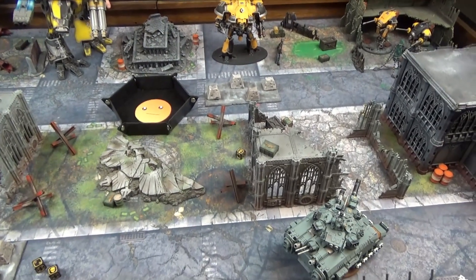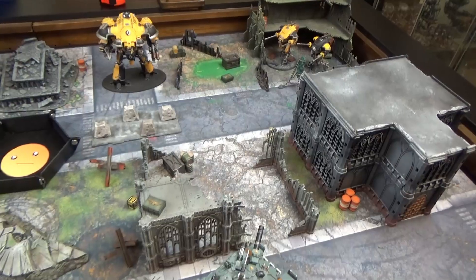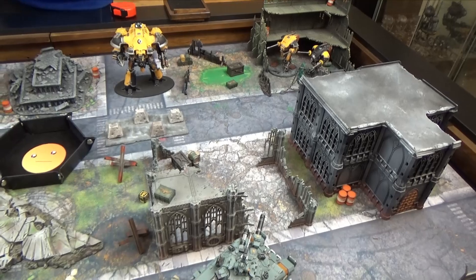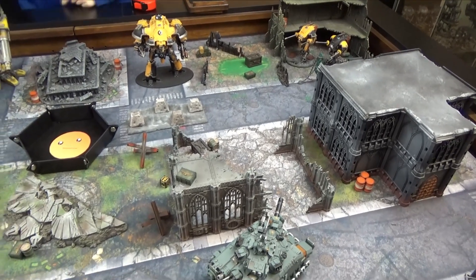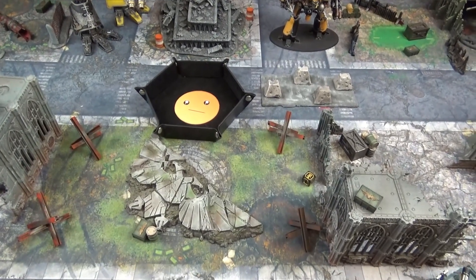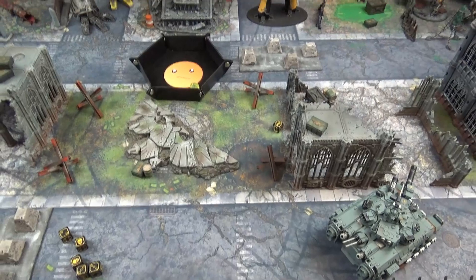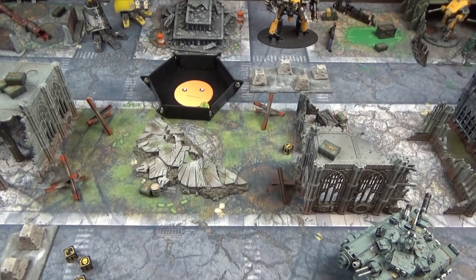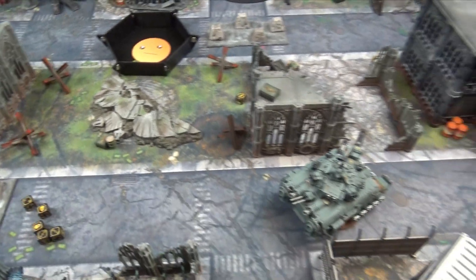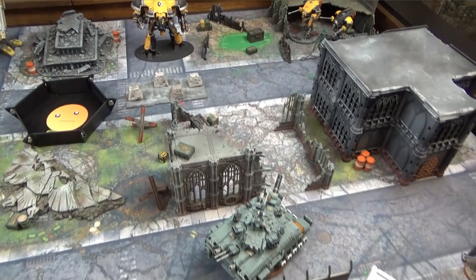With over half damage dealt, a morale test is triggered. The pilot needs to roll their quality of three — rolls a two. But the unit is Fearless, so they re-roll needing a four-plus and roll a five. The pilot started to run and then said 'man up, lock in' — so he stays in the fight.